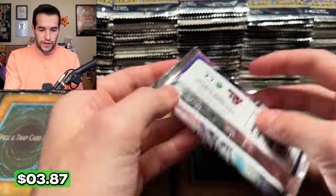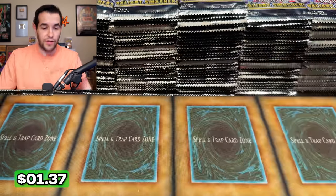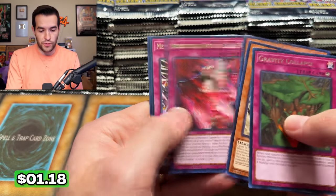We have another ultra — the Combined Creation. Still a lot of packs left. The voice is ready to stop talking, I can tell you that right now. There can be only one — that's a good one, and that's the one I always get wrong. Gravity — another super. Valiant Smashers, a little more low-key video today.